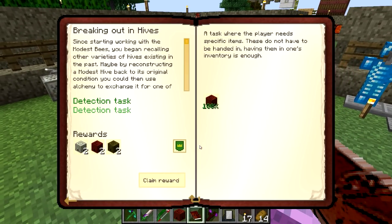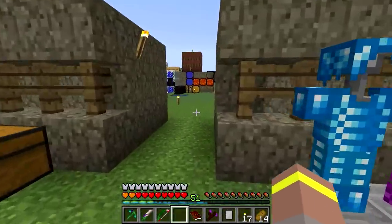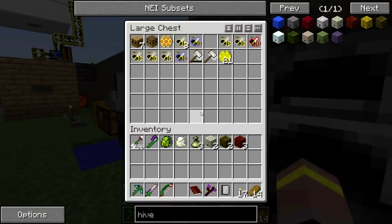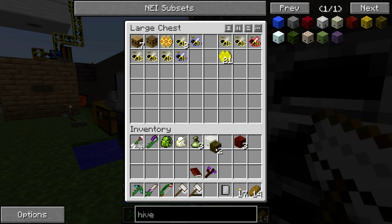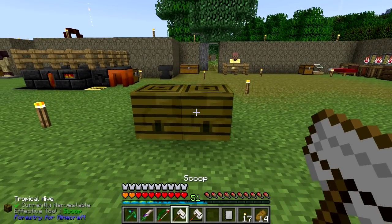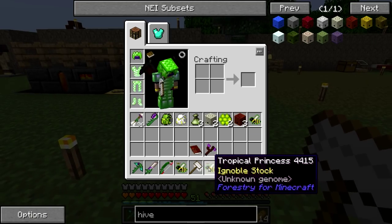Meadows hive! That gives us tropical hives, two more meadows, and two more forest hives. And with these we'll now be able to go and break them with our scoop and get ourselves some lovely bees. I'm probably going to break a scoop doing this, so we'll grab a couple more. We'll pop these guys down, give them a slap, and that will give us loads of hive goodness.